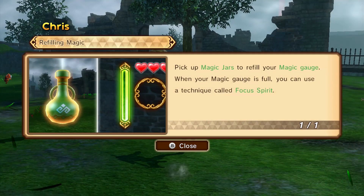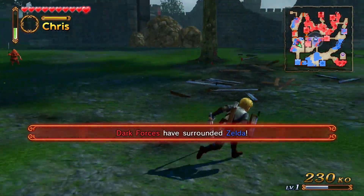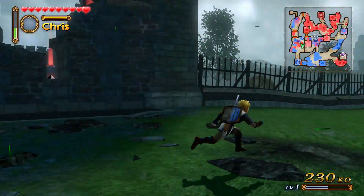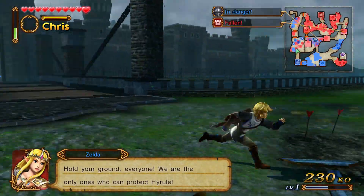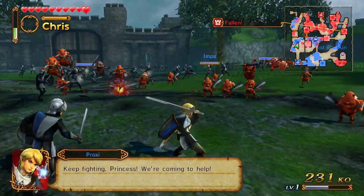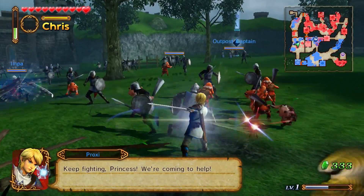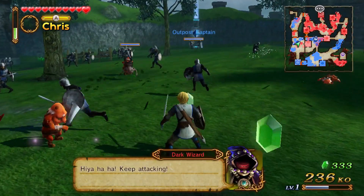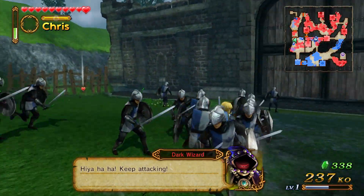The East Keep is about to fall. We get magic jars — we can use focus spirit, which seems pretty cool. Generally you can advance pretty quickly through the map, but since it's showing off the story mode on the first level, they're going to talk a while so the next area isn't going to open up for a bit.